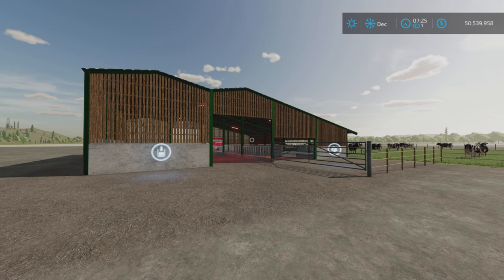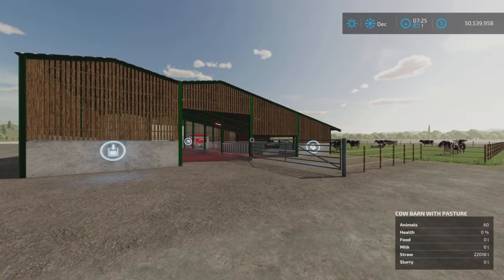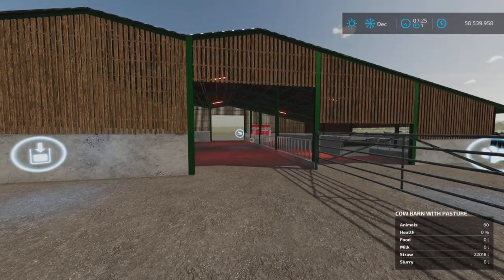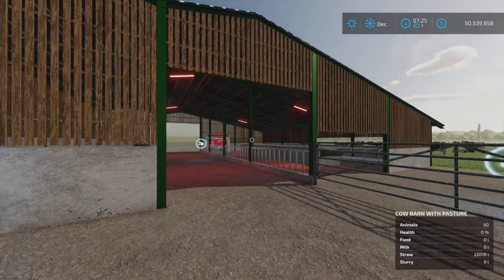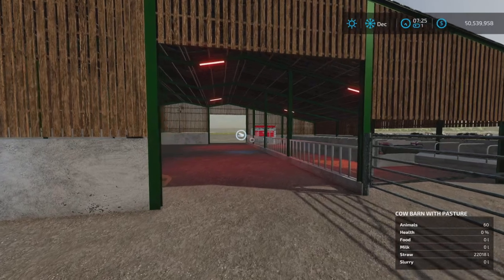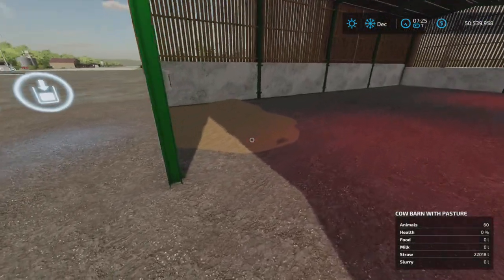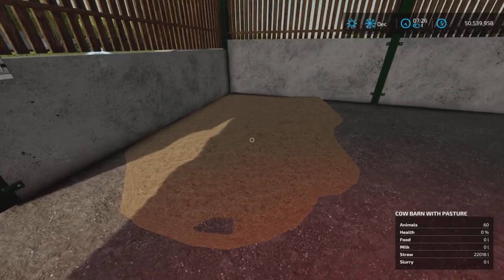She has added a straw plane to define the bale trigger area. I had a problem with trying to get bales to be accepted in this barn, and she has now added a spot here that has some straw on the ground to show where the bales go.